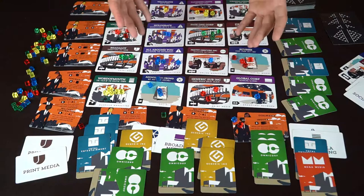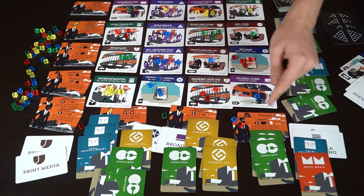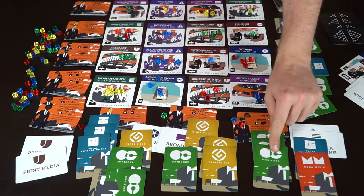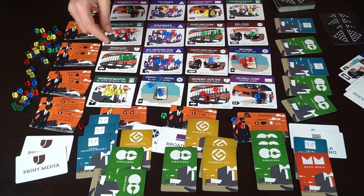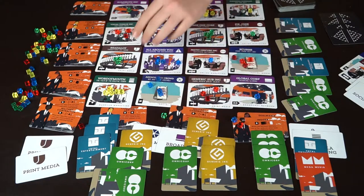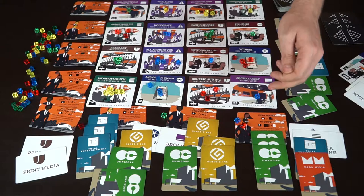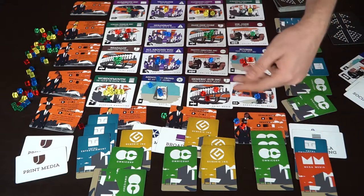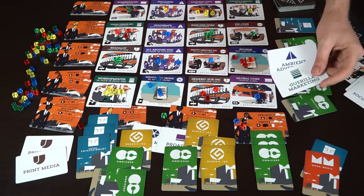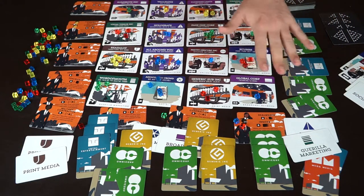Now let's talk about the end of the game and how scoring works. First of all, you're going to need to try and have the most of a certain color. Looking at green: one player has two, another has two, another has three — so the player with three controls green and scores, and second place also scores but slightly less. Green would mean the controlling player gets two points for each of the locations that green controls. Similarly for yellow — the player with three yellow controls yellow and scores those locations. You'd also look at collected cubes: having two gets you one point, three gets two points, four gets three points. You also score two points for each location you control with your colors.